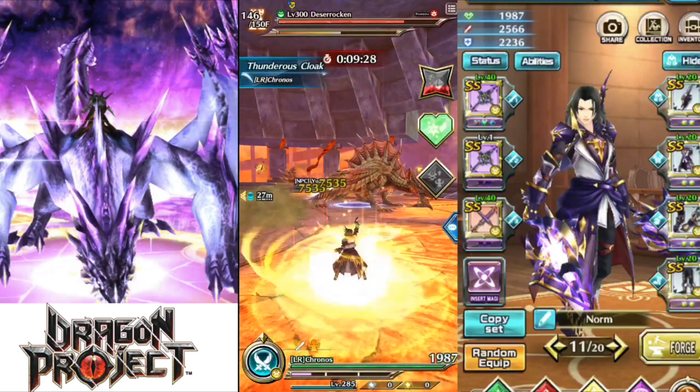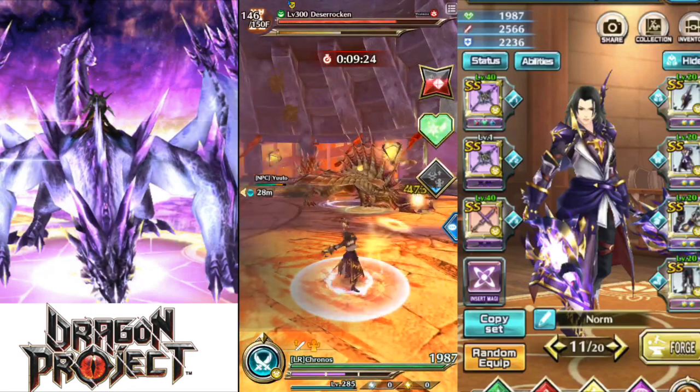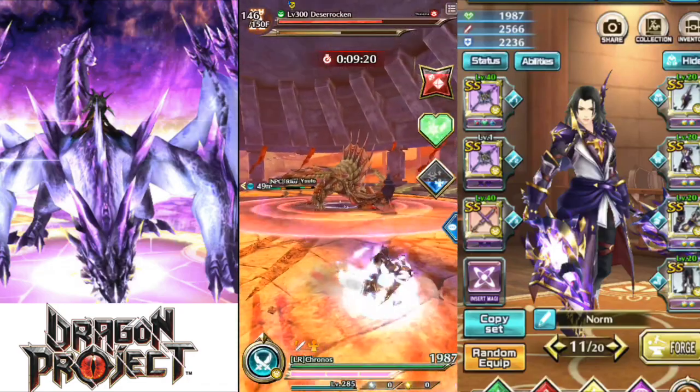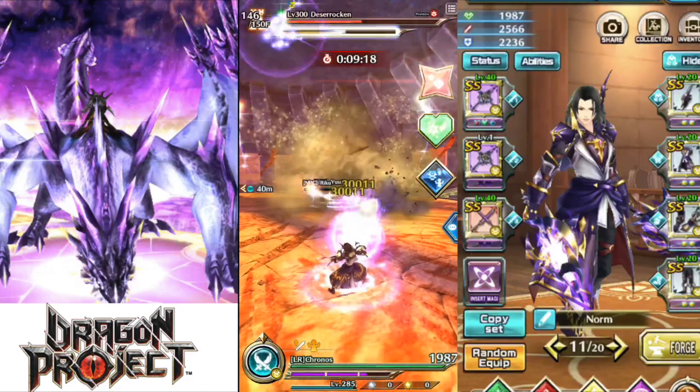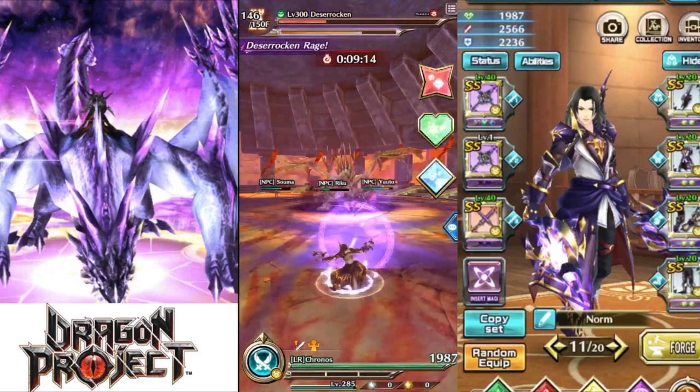From here I'll use my Cloak, then charge up the soul gauge again. This thing's pretty easy with Soul Jewel Blades because it doesn't move around too much. Fire this off — as you can see, thanks to the Furies using the damage debuff and defense debuff.